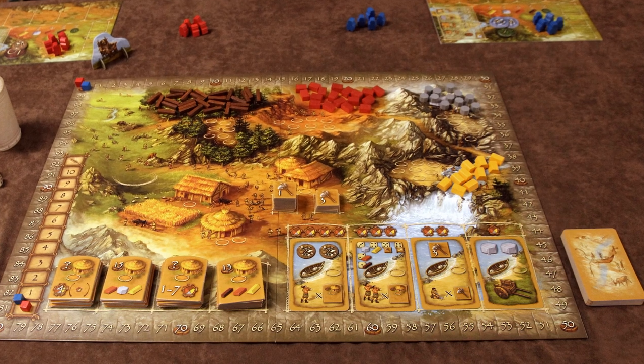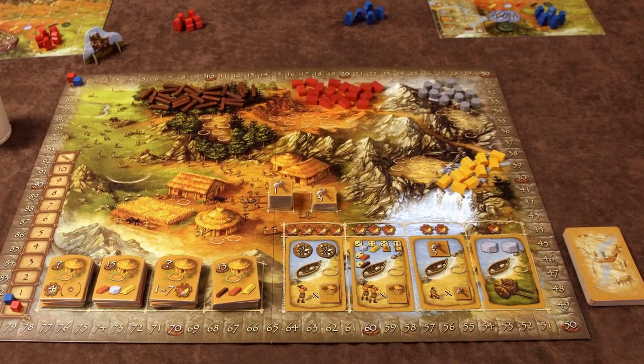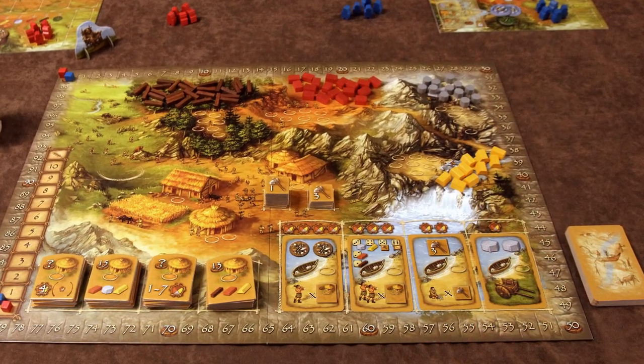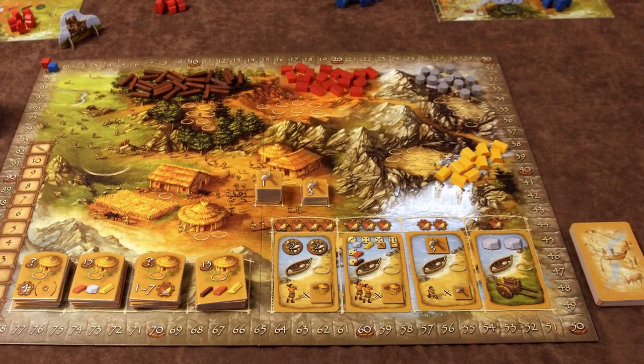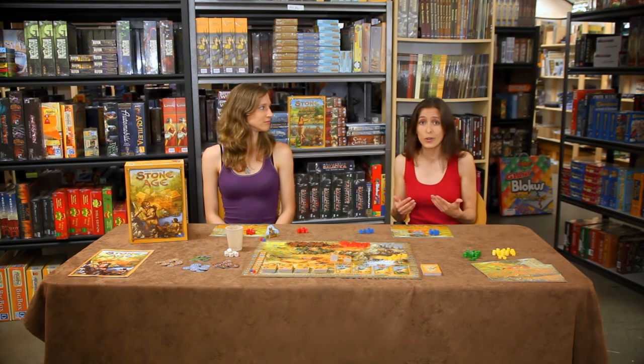The game ends when one of the stacks of building tiles is empty, or if there aren't enough civilization cards left to fill up all of the empty spaces at the start of a new round. Once the game's over, the player with the most victory points is the winner. Each round is divided into three phases: worker placement, actions, and feeding your people. Each of those phases takes place in turn order, and the starting player changes each round.